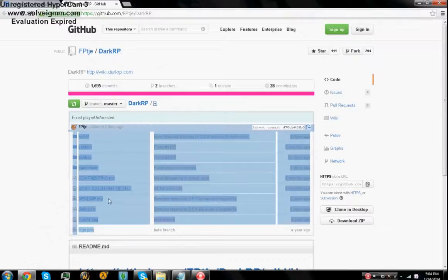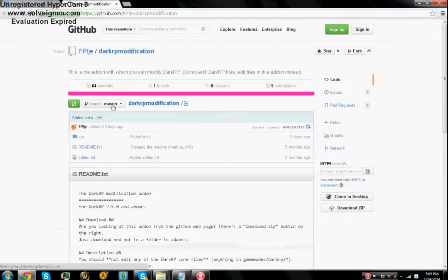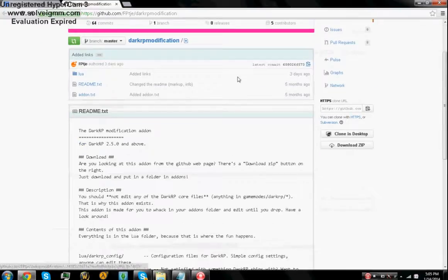This is what the contents look like. It says do not touch any of these files, so do not touch it. Download the description. Once you download that, go into the DarkRP modifications folder. Download that — this is where you can add your jobs and all that stuff. Download the zip there.